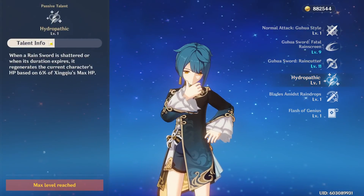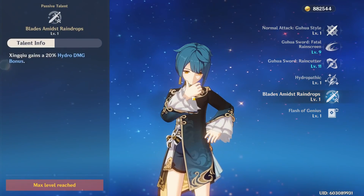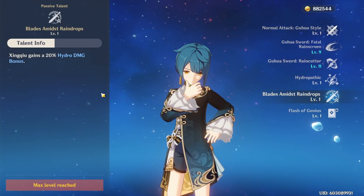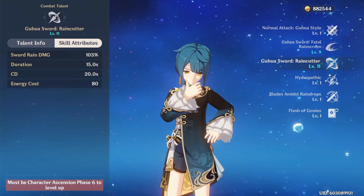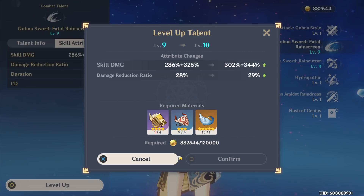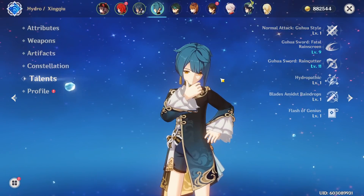For passive talents, one heals you with your rain swords, and your second passive — unlocked at ascension past level 60 — gives you 20% hydro damage bonus, which is really good. For talent priority, always focus on your burst first since it deals the most damage, then your elemental skill which increases damage and damage reduction. You don't need to level normal attacks on Xingqiu as a support character.